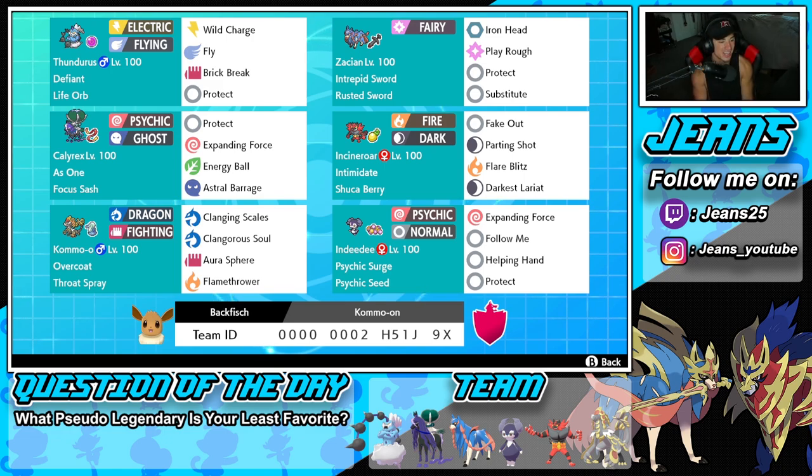Middle left is Shadow Rider Calyrex with the Azumarill ability alongside Focus Sash, because Focus Sash is the best item for Calyrex. We got Protect, Expanding Force, Energy Ball, and Astral Barrage, which is a pretty solid moveset for any Calyrex. Fourth Pokemon on the squad is Incineroar - Sitrus Berry Incineroar, that's all you need to know. Most meta Incineroar you'll ever see.